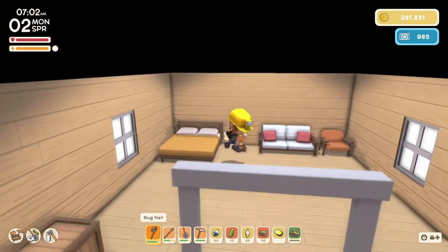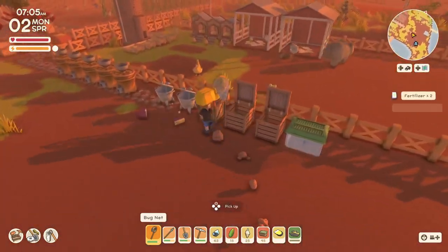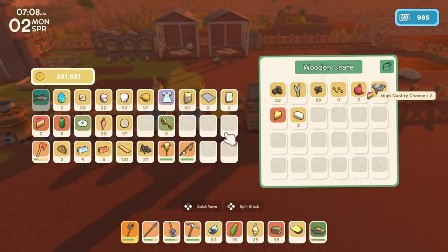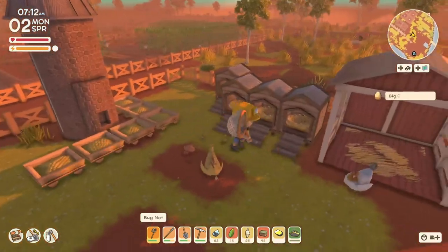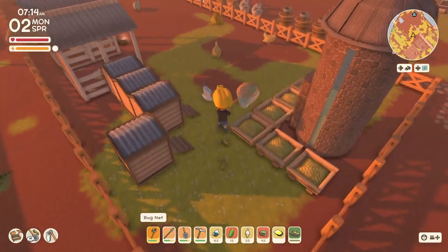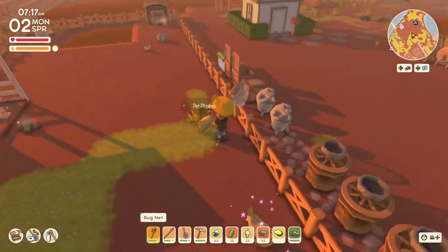Good morning and welcome to Australia. It is Monday, the second day of spring, and today is going to be a great day, full of lots and lots of things to do. We finally will get enough permit points to buy our farming license today, so let's take care of our pets and then we gotta gather up a few things before we head into town.